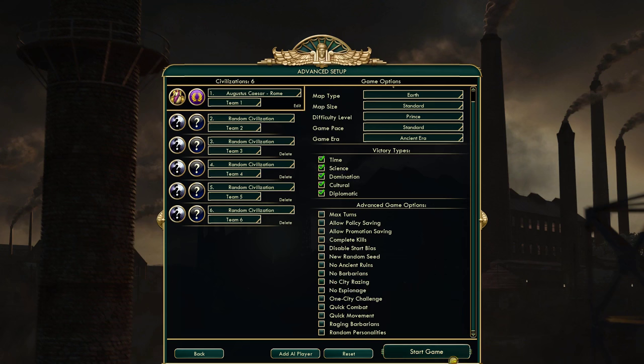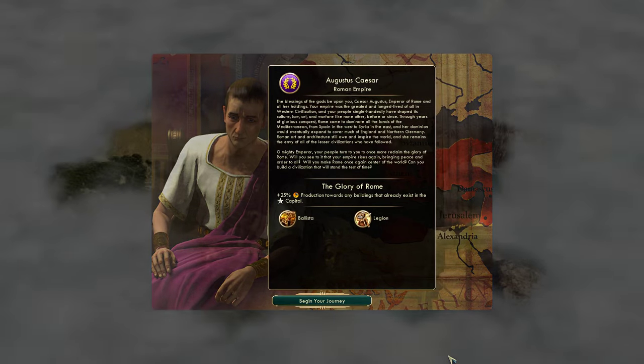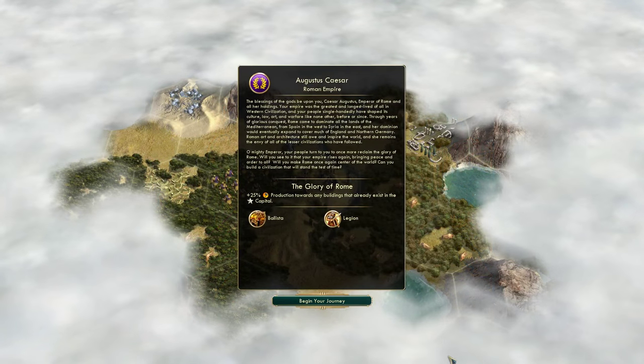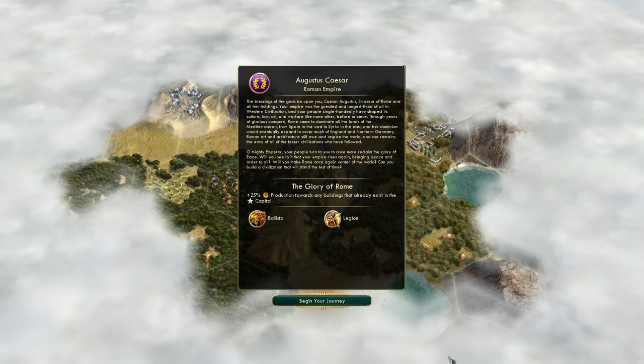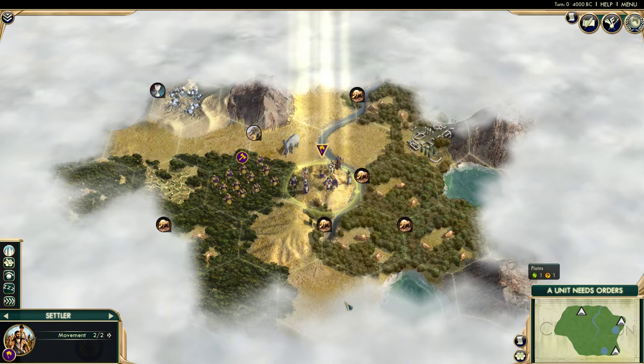The blessings of the gods be upon you, Caesar Augustus, Emperor of Rome. Your empire was the greatest and longest lived of all in Western civilization, and your people single-handedly shaped its culture, law, art, and warfare like none other, before or since. Yeah, they have.